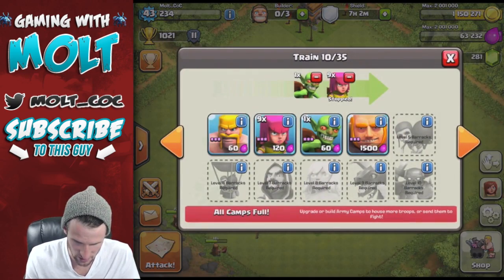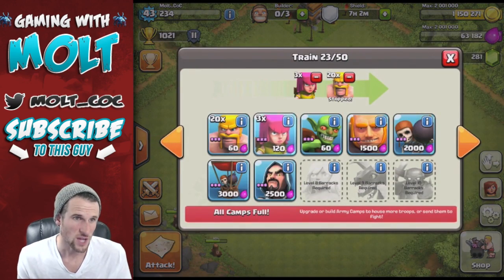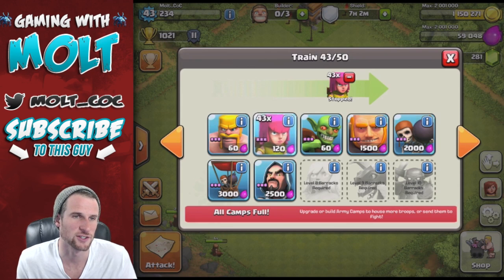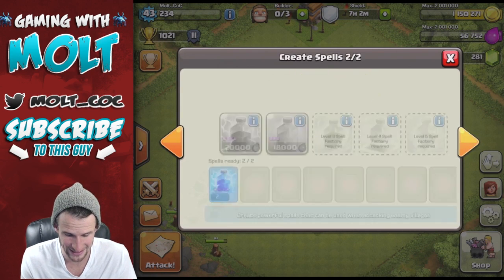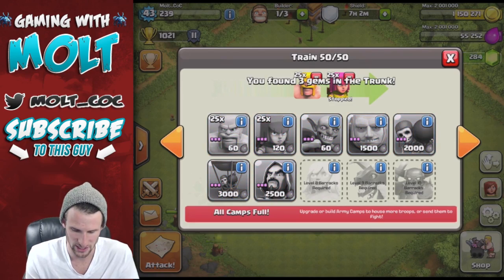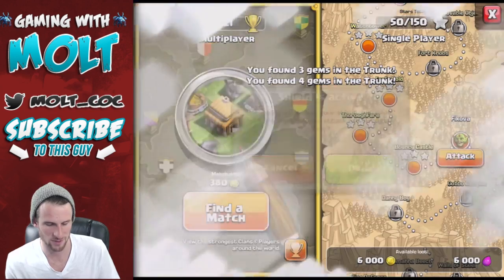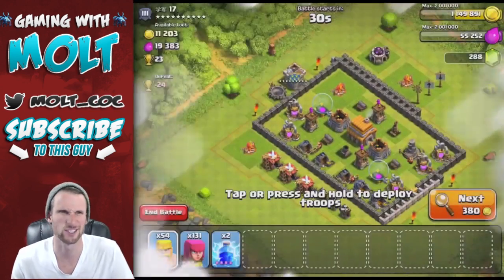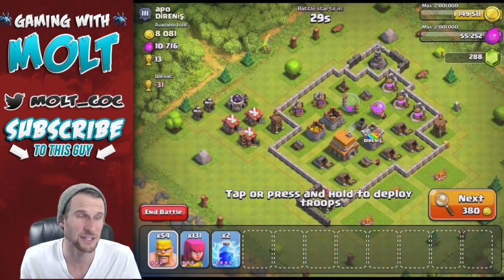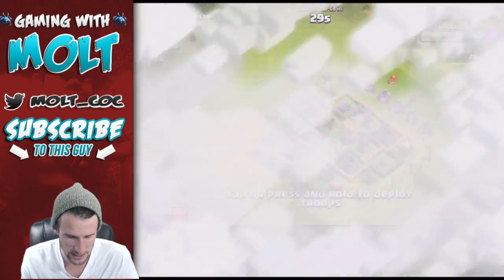Are there any troops in it? There are some troops in it, but let's fill up these other ones and then we're going to upgrade that barrack as well, just so that it'll help us out a little bit. But let's go ahead and attack — we're going to break our shield. I'll probably get a couple of attacks in here and we're going to spend a lot of our resources in this video, so I'm not going to be too worried about people stealing anything from us.